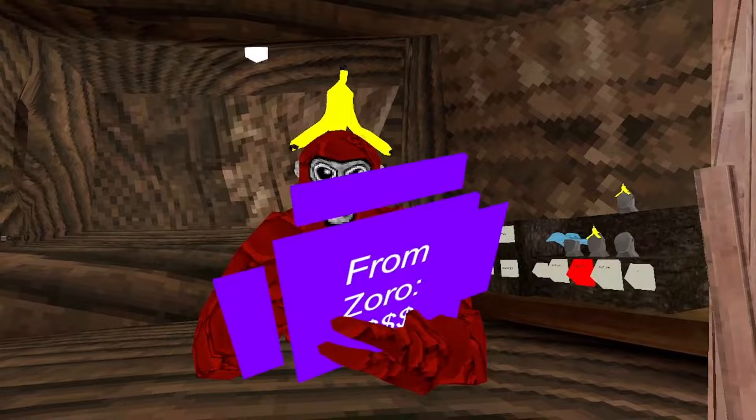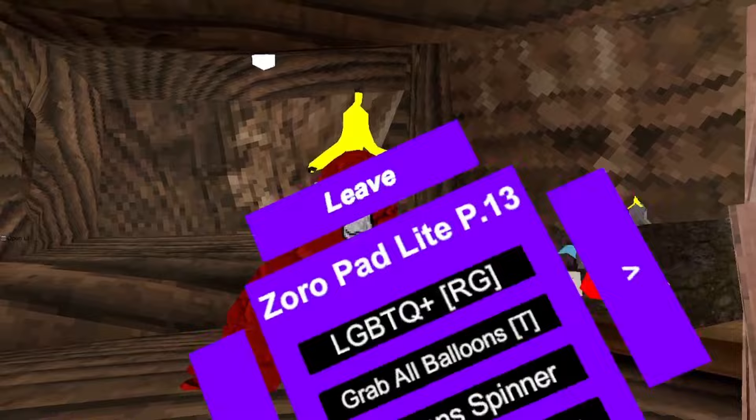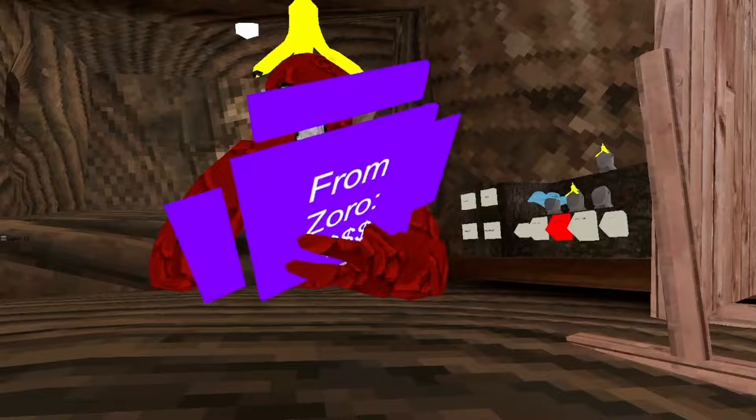Sound spammer, button gun, plaz gun — destroy all plaz trigger. LGBT whatever — plus red grip, only you can see it though. Grab all bloons, bloons spinner, control bloon gun.